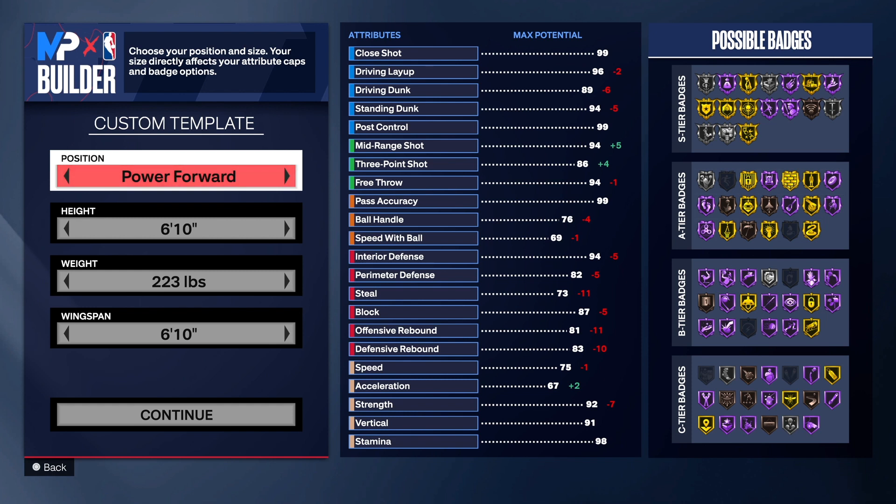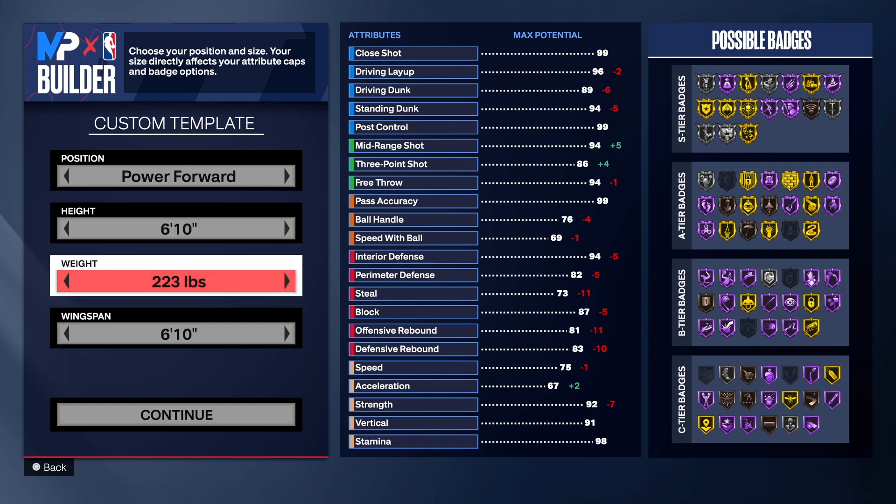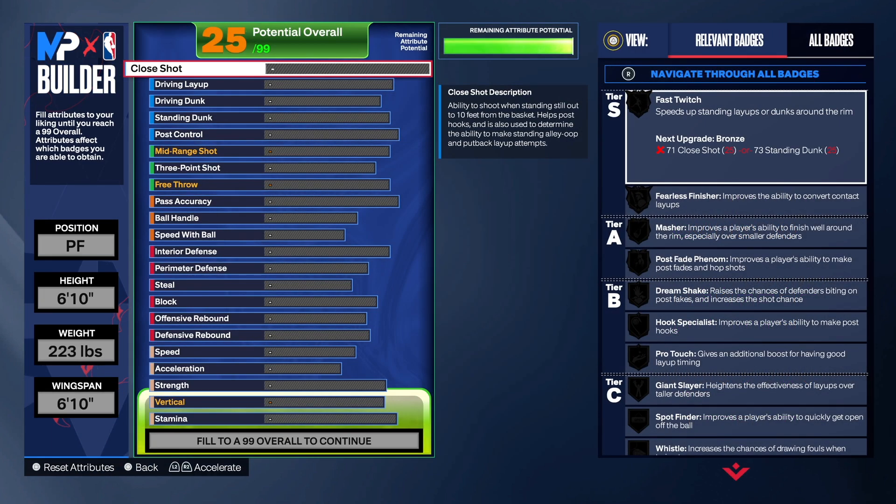Before I go any further, you already know what time it is — if you don't know, now you know. It's like button time and I need you guys to go down and hit that like button, get this video to 100 likes. For this build we're going with the power forward position. I know somebody's going to say Kevin Durant is 6'11" — we know — but we're going 6'10" with this build, 223 pounds, 7'6" wingspan. Let's get into the build.